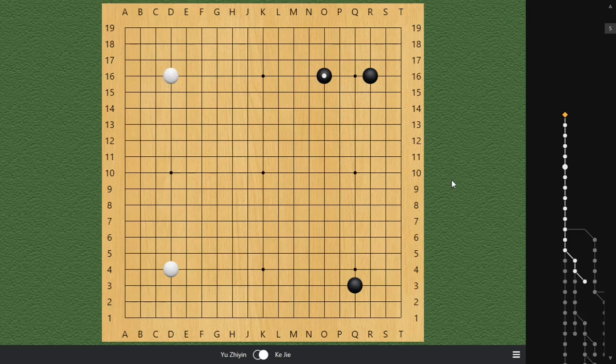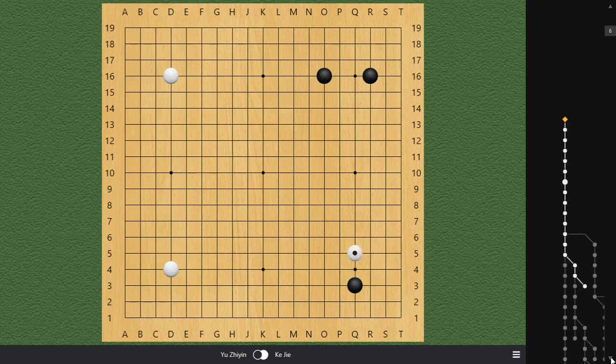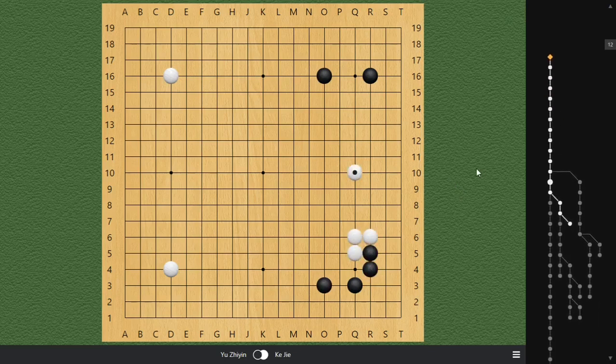Let's get started. Yu Zhiyin is playing as black. We started out with this very nice joseki. At this point everything is very normal. I really suggest my viewers to play like this as black — it's very clear what you're doing. Very nice 15-point corner, and also the potential to gain a little bit of profit by invading inside this three-space extension.